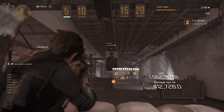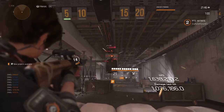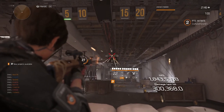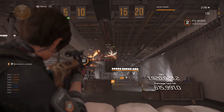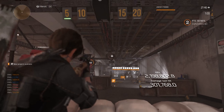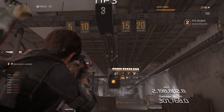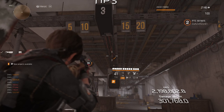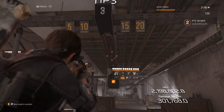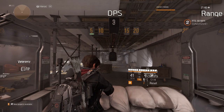Now for headshot damage — you can see the stacks building. I'm at 14 stacks. As I keep hitting headshots, damage is already reaching 1.16 million, going up to 1.2 million. You can see the red line — every 4 seconds when it hits the bottom, you lose 10 stacks. The stack drops by 10 in 4 seconds when the line goes all the way down.